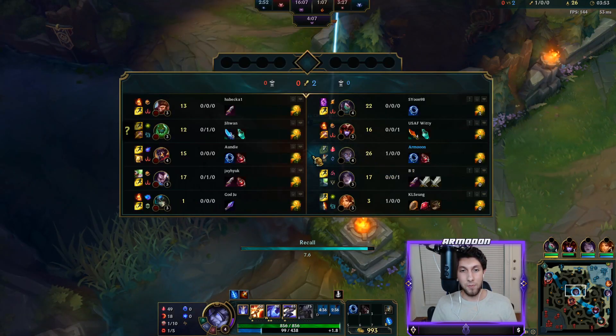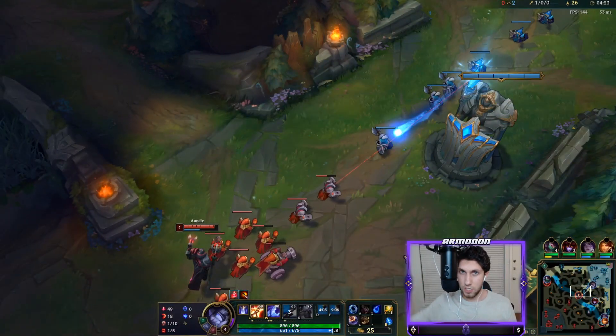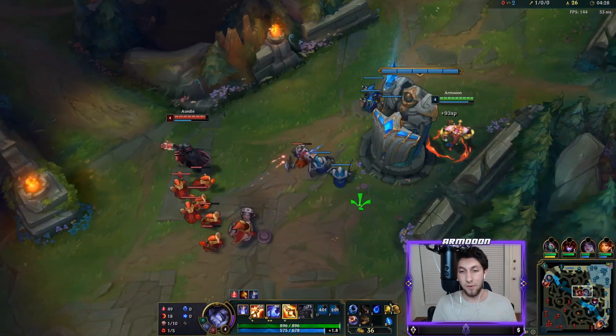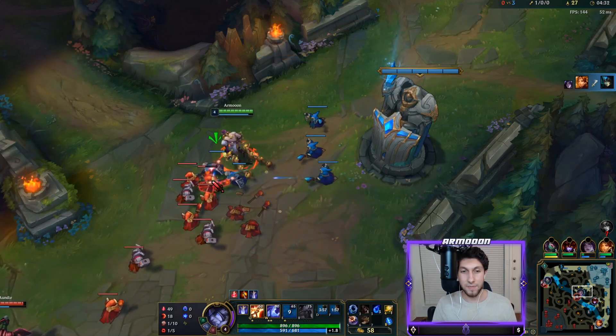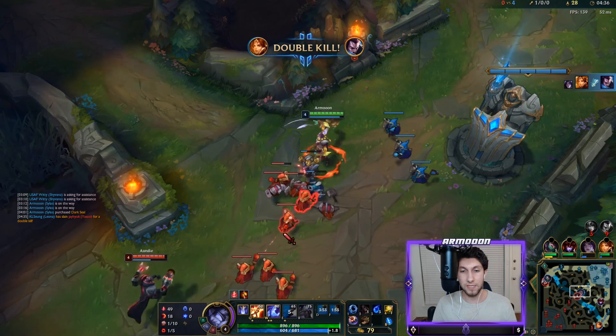I'm gonna get my recall off - I'm really ahead of this guy actually. So the name of the game here is to scale as best as possible. What better to scale with than Tear and Dark Seal? That's gonna be our first items on our first back - really insane. We're gonna have more health, more AP, and more mana to burst as much as we want.